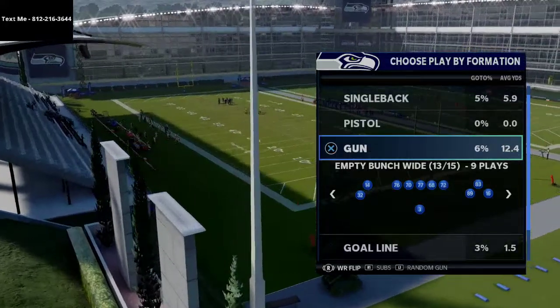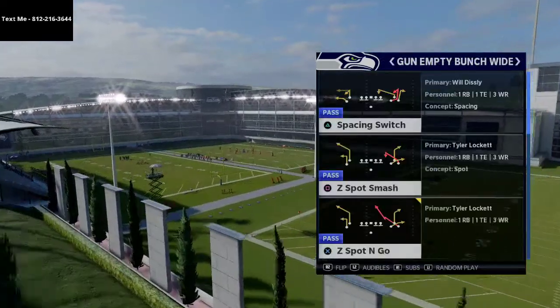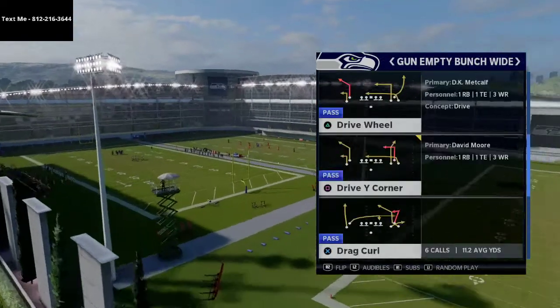In today's video, I'm going to show you a man coverage glitch in Madden 21. The play comes from empty bunch wide in the Tampa Bay Buccaneers playbook, and the play we're going to be going over is drag curl.